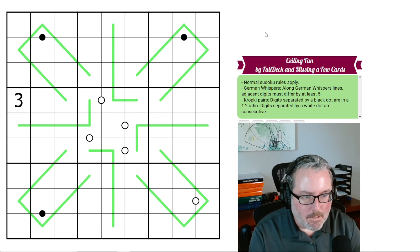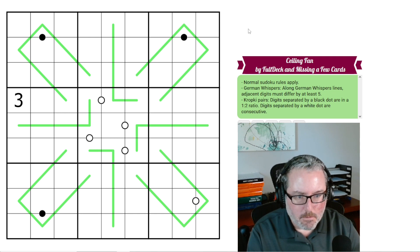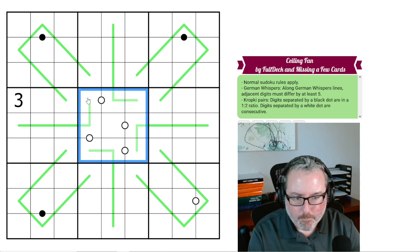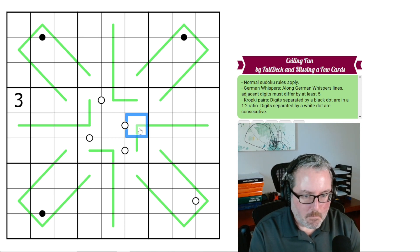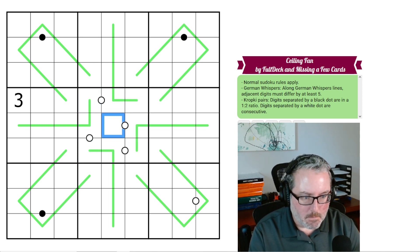Let's get into Ceiling Fan by Full Deck and Missing a Few Cards. Usually in German Whispers, I like to try to find — like here, in the central box — there's only one digit that can never go on a German Whisper in normal Sudoku rules, and that is a 5. Because if you put a 5 on a German Whisper, you have to be at least 5 away from it, and the only valid options are 0 or 10, which are not valid. So all of these are German Whispers, so this must be the 5.